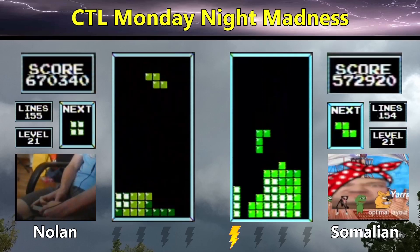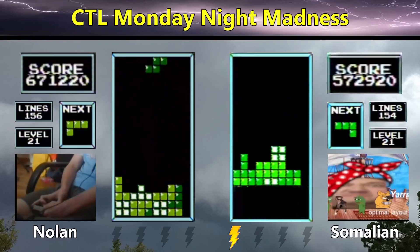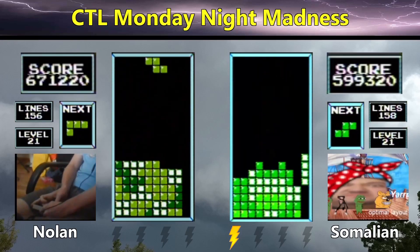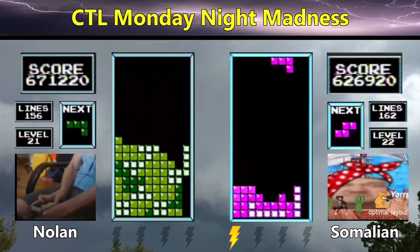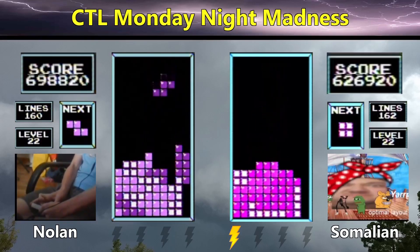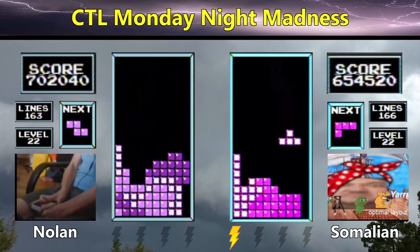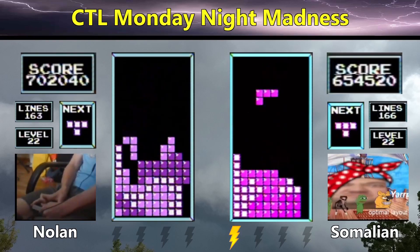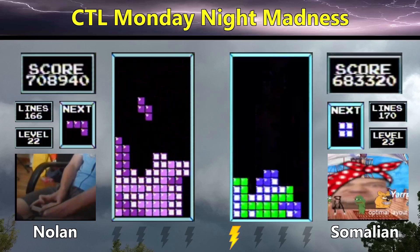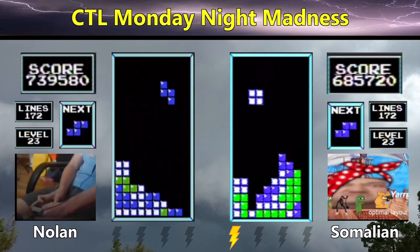Nolan's going to score once again. There's a Tetris for Somalian going to 599. Somalian's ready for another Tetris and scores going into level 22 with 626. Nolan with a Tetris goes to 698 — the gap is closing very slightly. Somalian is presented with a chance to catch up more as Nolan had to put some S-pieces on the right side. And that was a very high corner adjustment on level 22 from Nolan — incredible reaction time.